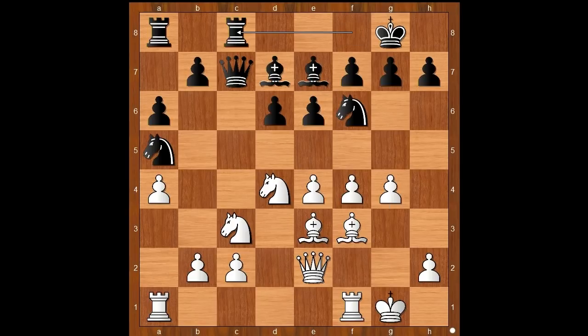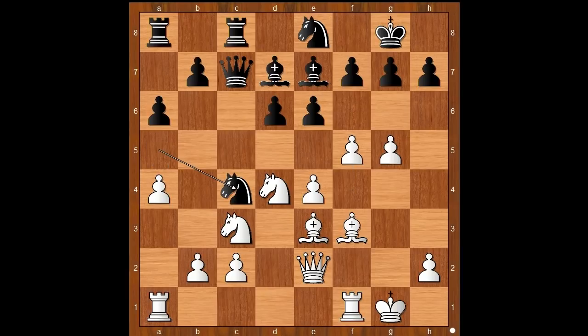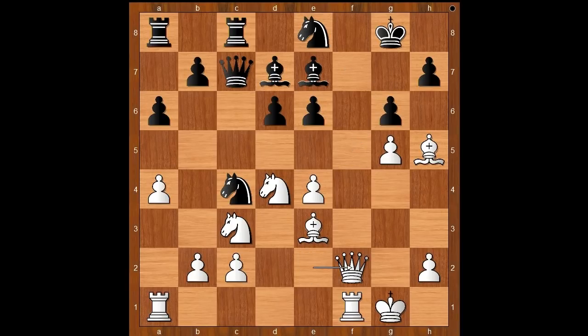Rook from f to c8, g5, Nxe8, f5, Nc4, Bh5, g6, fxg6, fxg6. Qf2, threatening Qf7 check. Nxe5, defending the f7 square. Nf3, attacking the defender.